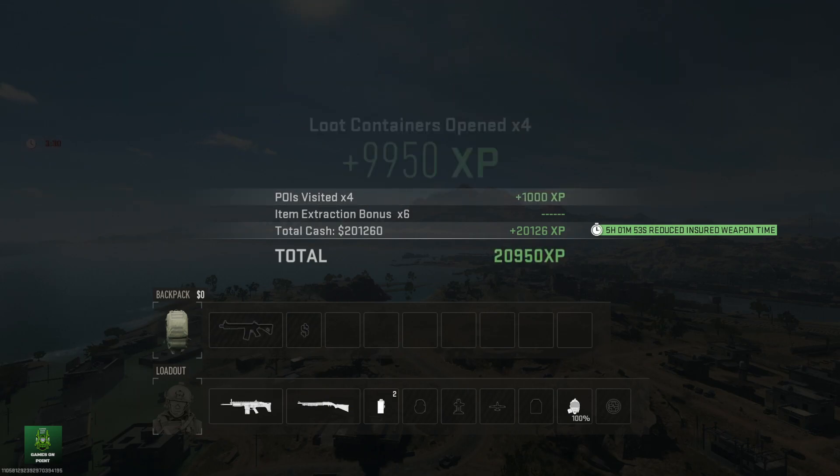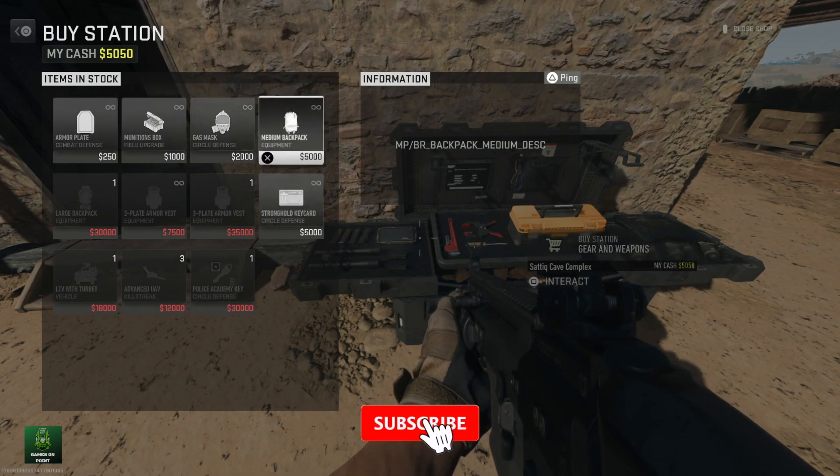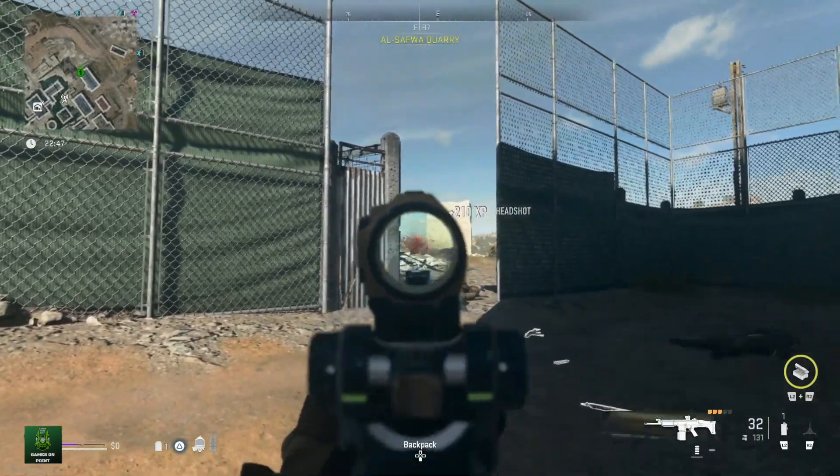To do this you will need to load into a game of DMZ and you will need to get a medium or large backpack, or bring it into the game with you. The backpack is needed as it gives you an extra weapon slot to stow away. You can get one at a buy station for $5,000.